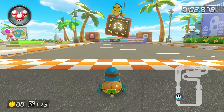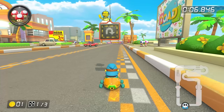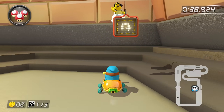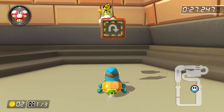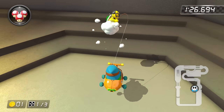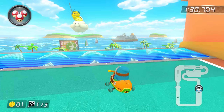The final course of this video is Coconut Mall, which they solved by repeatedly banging their heads into a wall — I'm not joking, this is literally how you do the run. What you need to do to complete this track backwards is hop up onto this ledge and drive back and forth into this wall a little over 20 times, at which point you can drive to the left, cause Lakitu to have a stroke, and get dropped off at the top, allowing you to easily finish the race.